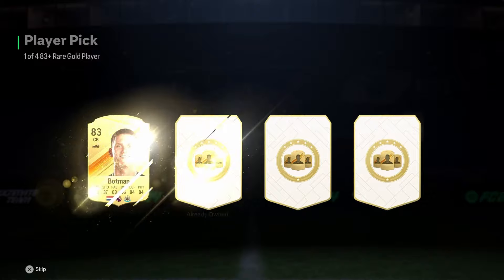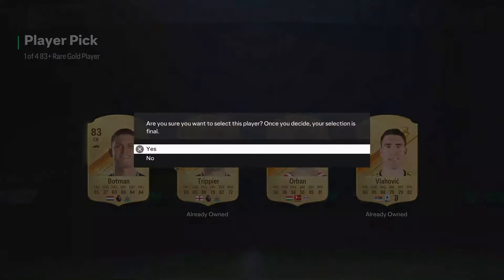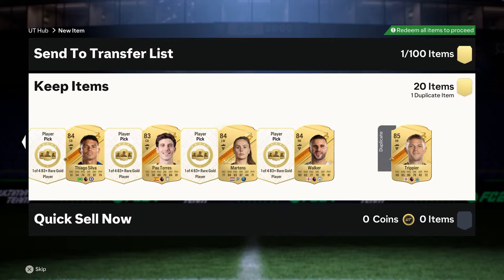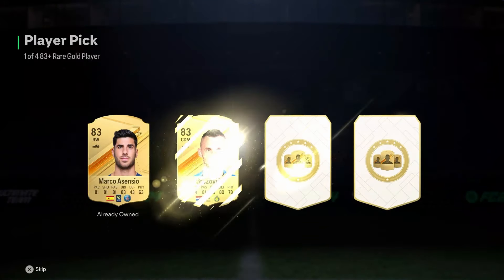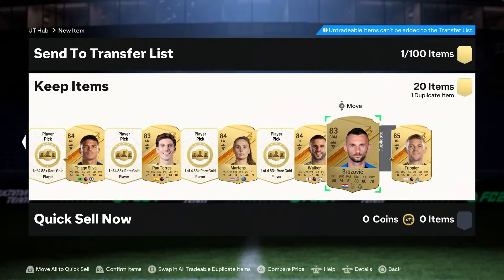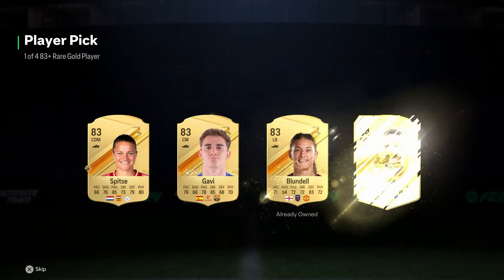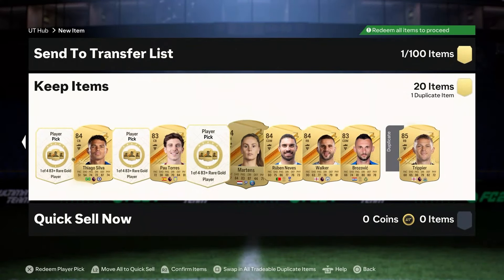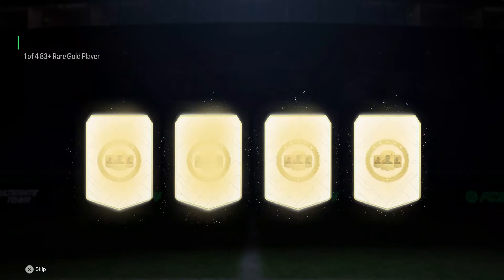Last time these came out you kind of just do them out of fear of missing out. We get our first 85+ in there, which is going to be Trippier. We keep moving hopefully. Wow, nothing — yet another 83+ pack pick there, that was bad. Come on now, not even a walkout yet. These might be — stay clear, stay clear from these boys.